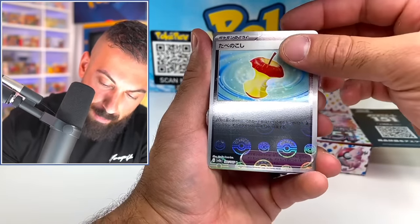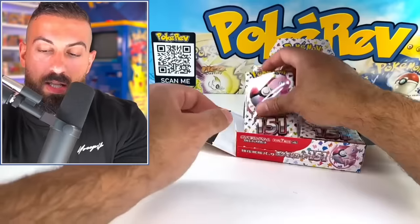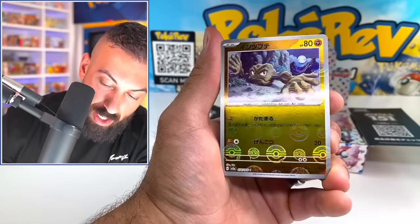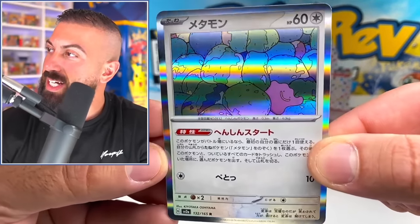Staryu, Diglett. Gyarados now has a holo. Gloom. Luckily these packs are really easy to open up with this pull tab too. Sometimes Japanese packs are really hard to open up. We got Metapod, Geodude — oh my God, for a second I was like, what is that? We got a Ditto holo. These are so creative.